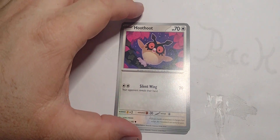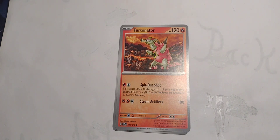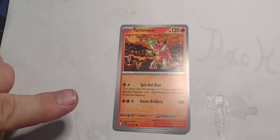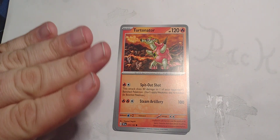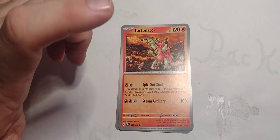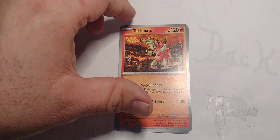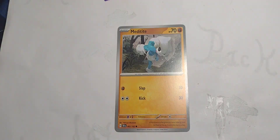Hoothoot — it's Colorless, so you can put it in any deck and just make someone reveal their hand. What you do with that information is entirely up to you. Don't forget what you saw like two seconds later like I've done — 'Ah, I forgot you had that.' Turtanator: 40 damage early on, then 100 damage later — just keep it alive long enough.